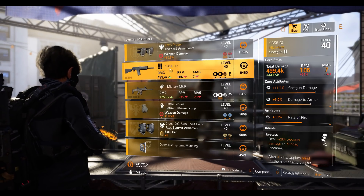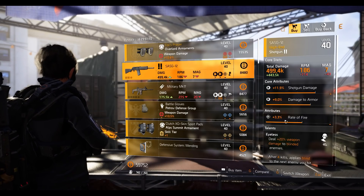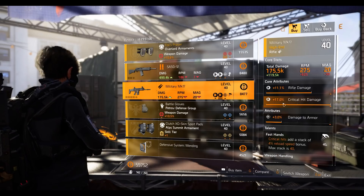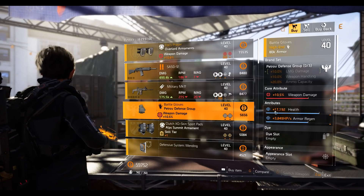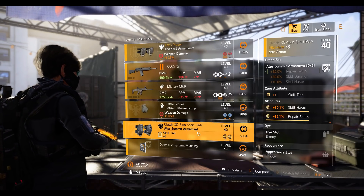SSG 12 shotgun with 11.9 percent shotgun damage, 9 percent damage to armor, 3.3 rate of fire, Assist talent. Military MK17 rifle with maxed out rifle damage and Fast Hands talent. Petro Defense Group gloves with 10.5 weapon damage, 17,192 health, 3,849 armor regen. All Summit knee pads with 10.1 skill haste and 16.1 repair skill.